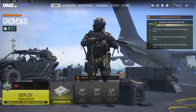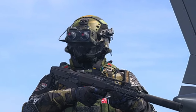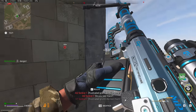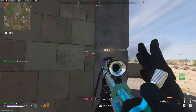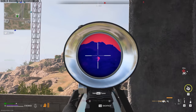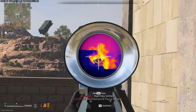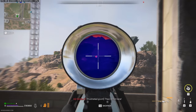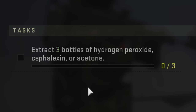DMZ has a little issue right now that completely breaks progression. The new Phalanx faction doesn't reward you with enough reputation to unlock a story mission, which means you have to use the new urgent missions to gain that extra rep. However, to do that, you first have to unlock the urgent missions for Phalanx, and to unlock them you need to extract three items added with Season 4: hydrogen peroxide, acetone, and cephalexin.